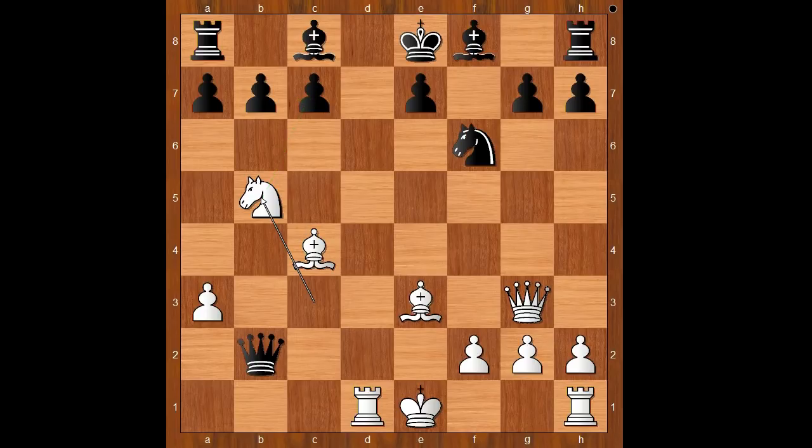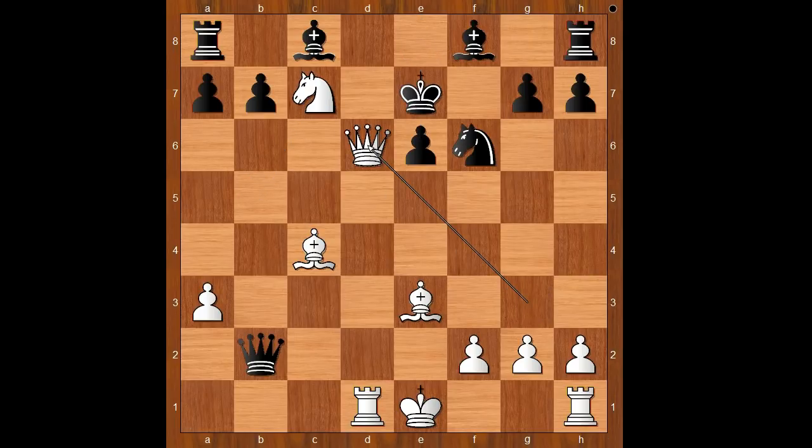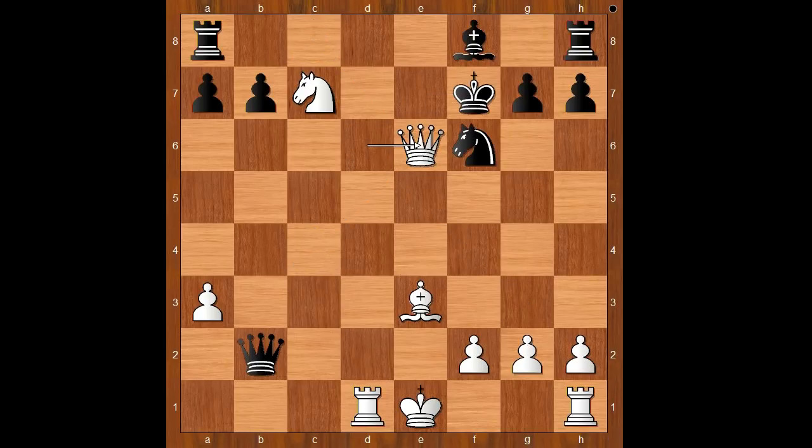For entertainment purposes I will show you just one line. e6, Knight takes on c7, check, King to e7, Queen to d6, check, King to f7, Bishop takes on e6, check, Bishop takes bishop, Queen takes bishop, check, King to g6, Knight takes rook. And perhaps next move white can castle and win easily. What a game!